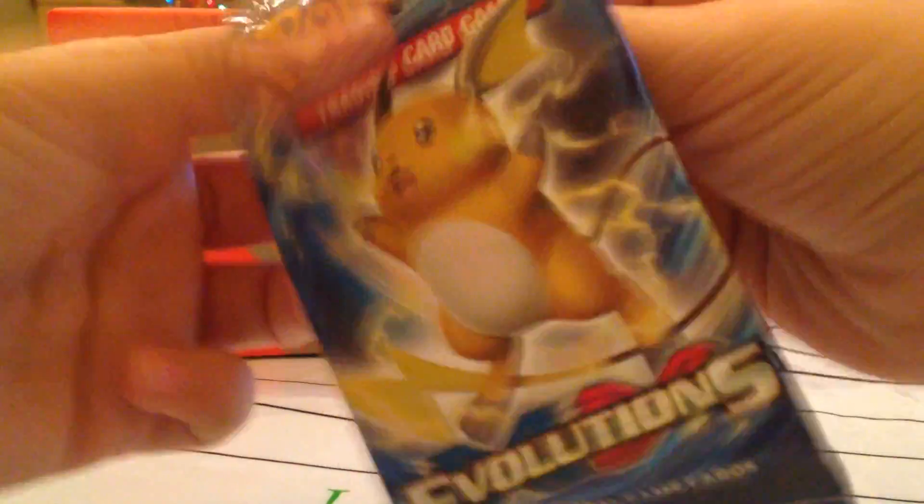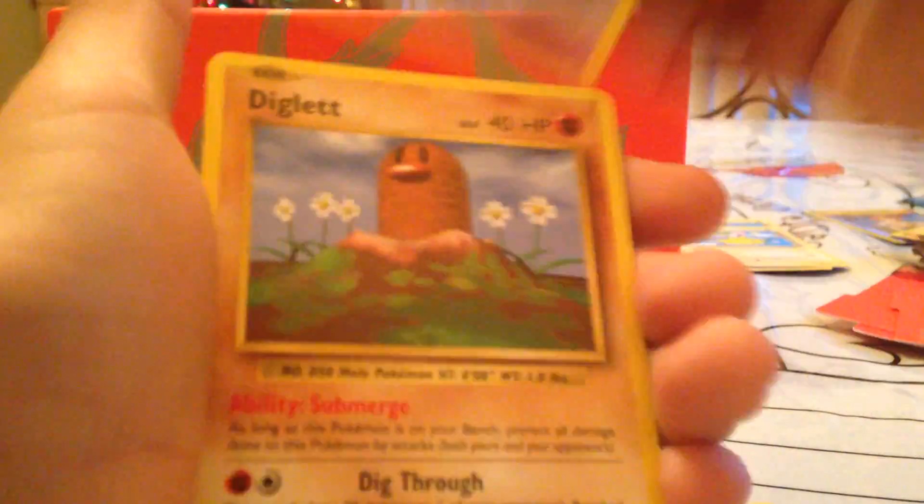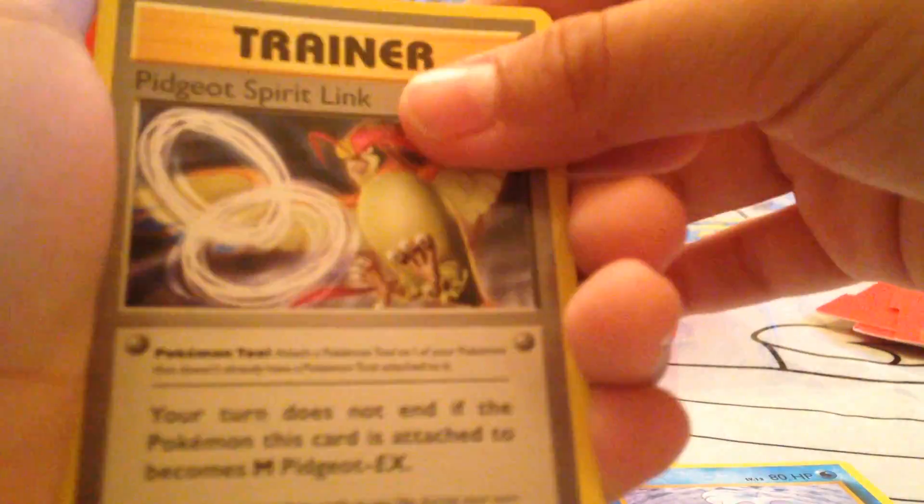We got a Raichu, and then we got one more pack to go. We know the bad code but we could get another Secret Rare — maybe, or I think that's all. No, we need an Executor. Caterpie, Drowzee, Diglett, Charmander, Seel, Pidgeot, Spirit Link, Porygon, Pokédex. Oh my God, we just got a break — a Starmie Break! And the last card is an Arcanine, but we got a Starmie Break, which is great.